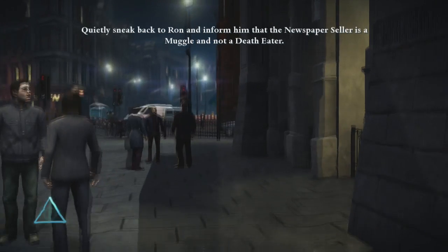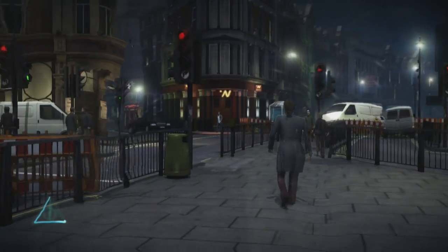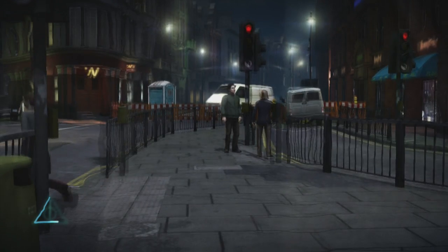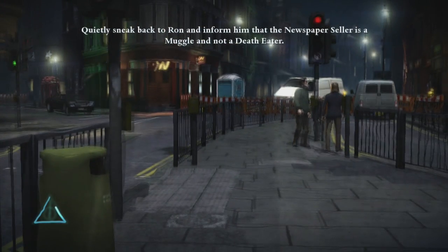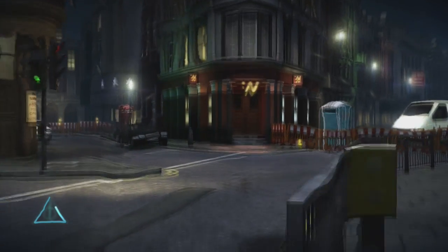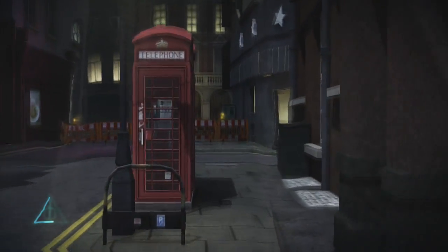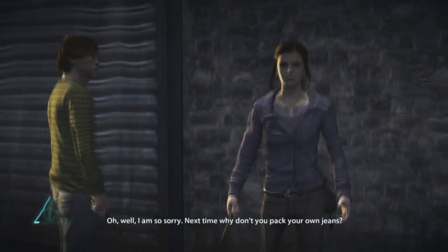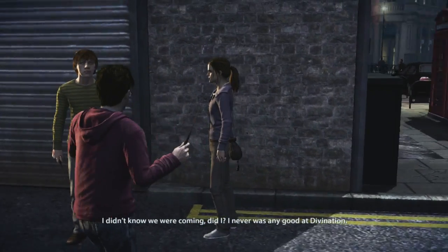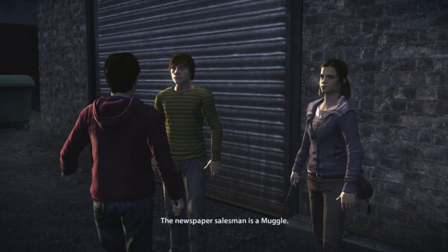Quietly sneak back to Ron. This first-person mode is kind of weird. Stand still, let it refill a bit. 'The newspaper seller is not a Death Eater - he's a Muggle.' 'Oh well, I am so sorry - next time why don't you pack your own jeans?' 'It doesn't take divination, it's about planning. We'll need to plan if we're to get through this.' Yeah, the newspaper seller is a Muggle. Wow.